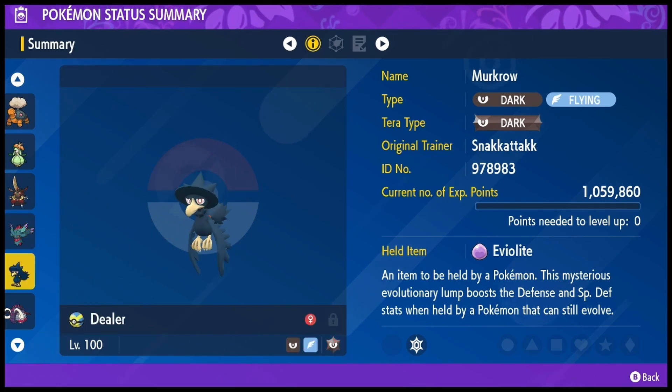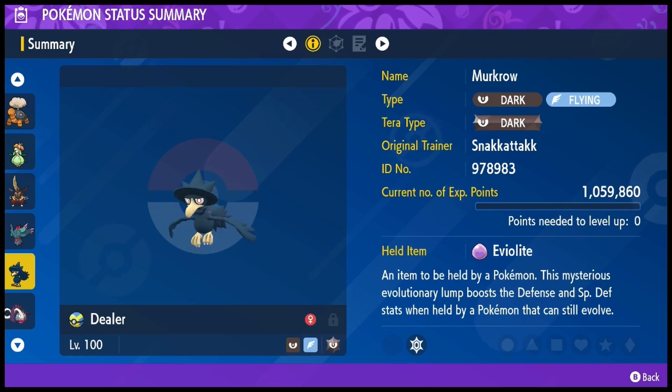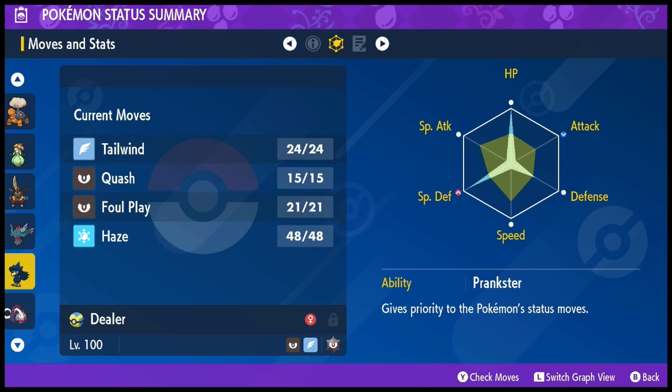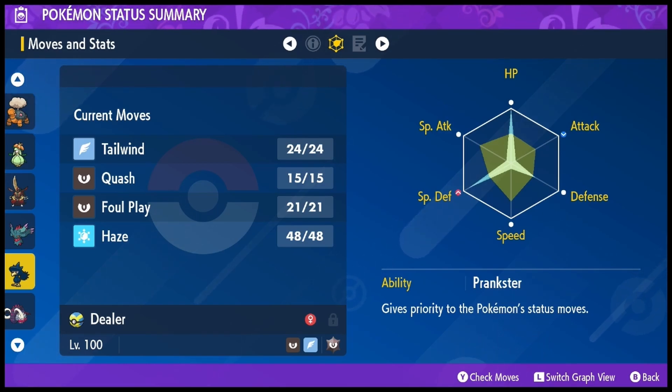We have the main support of the team here in Murkrow — mine's nicknamed Dealer. It's an Eviolite build with a mix of HP, special defense, and defense that just lets it survive hits that would otherwise kill it. We have Prankster with Tailwind, Quash, and Haze for the moves, and then Foul Play in case we are taunted so we can still do something. The main purpose of this mon is to set Tailwind and use Quash to pester the opponent, and Haze is there to help deal with enemy Dondozo.